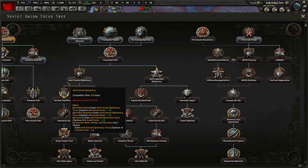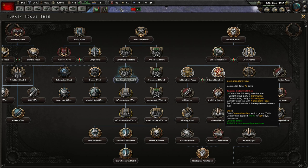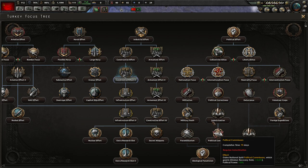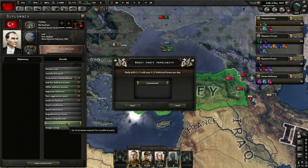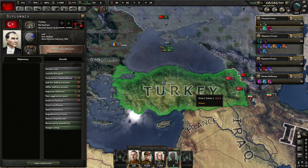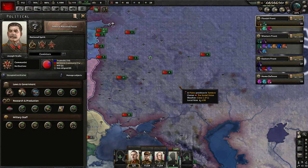A lot of national focuses also affect ideology. For example, looking at someone with a generic focus tree, we've got an internationalism focus which would make Turkey more communist every day. Some of these things might also unlock more types of leaders that can influence things. You can also influence other countries - going to the diplomatic view with Turkey, I can boost the popularity of communists there. It costs political power but will slowly turn Turkey more communist. That might convince them to change government on their own, or I might decide to stage a coup on behalf of the communists.